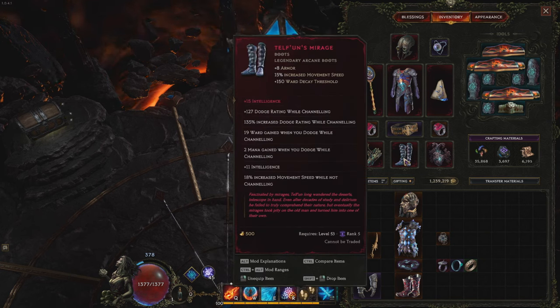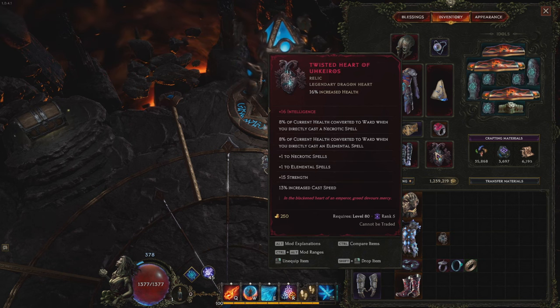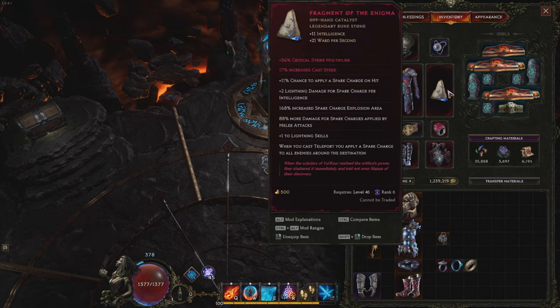For boots, I have Telphoons — this gives INT, which is the main thing, and a bit of move speed. Slam INT onto it. For Twisted Heart, you don't even need an LP Twisted Heart because it's pretty rare and you need to farm him quite a lot. Here I slammed T7 INT because I realized I didn't actually need levels of Frostclaw — INT gives us basically everything we need: crit chance, ward retention, damage. It's extremely powerful, along with flat damage on Enigma.